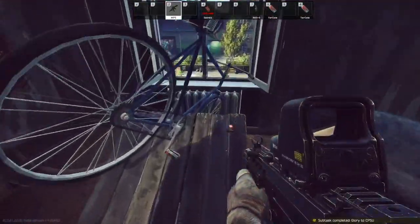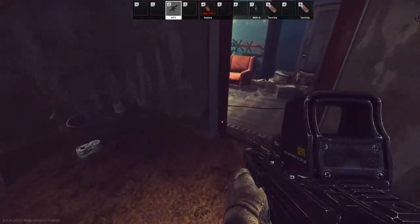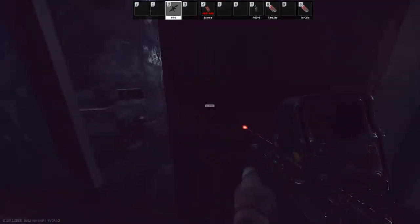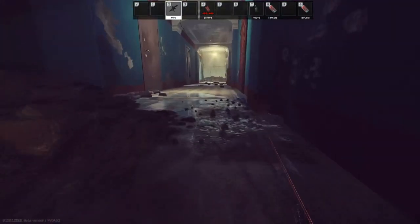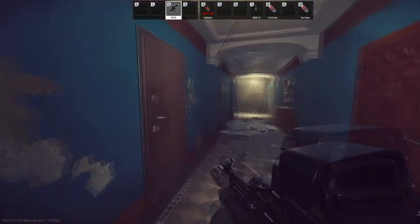We just need to walk in the room. Once you've found that, all you need to do is extract safely and that's the quest done. It's a pretty cool area though, there's lots of stuff. If you have any questions, please put them in the comments below. Thank you.